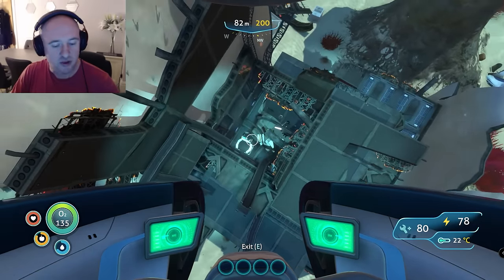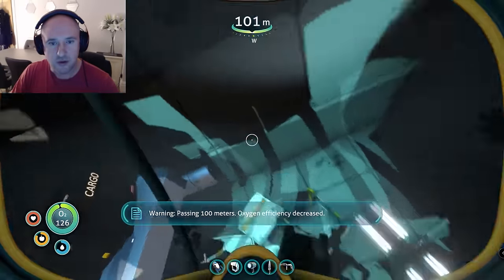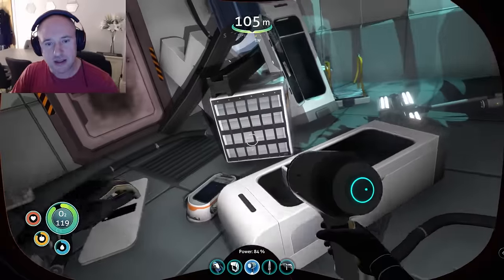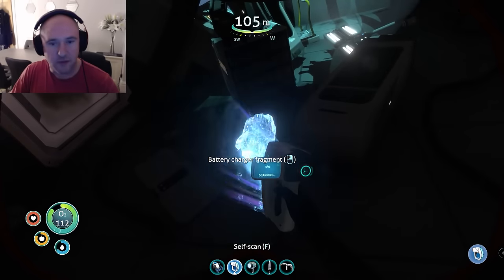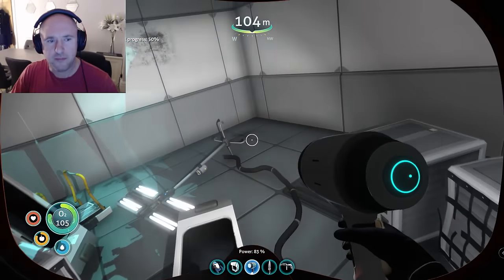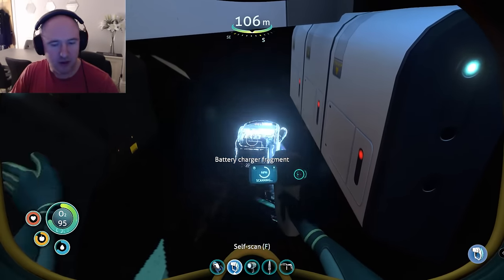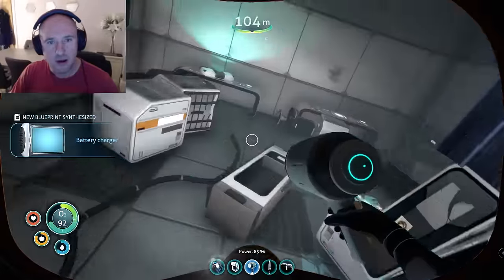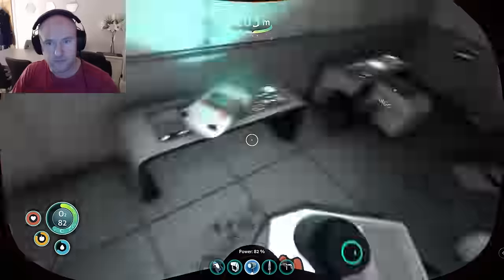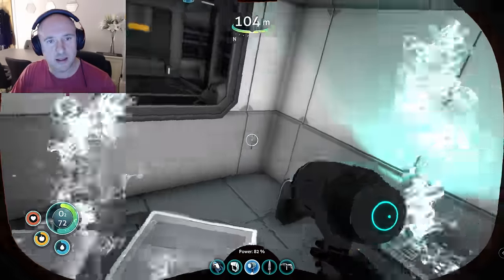We're here now, and we want to go directly above it. You'll see a vent or an opening that we can go down through. Once you go down, get the torch out and scan around this area. There's the first one. Check all corners - there's two. There's three.